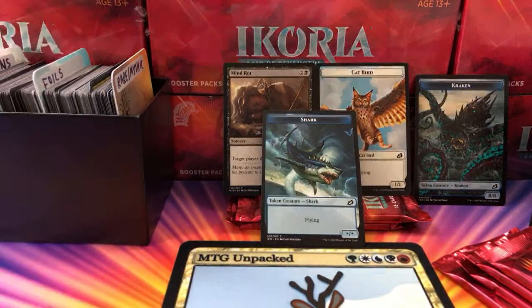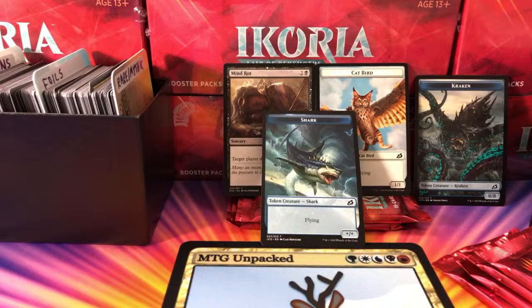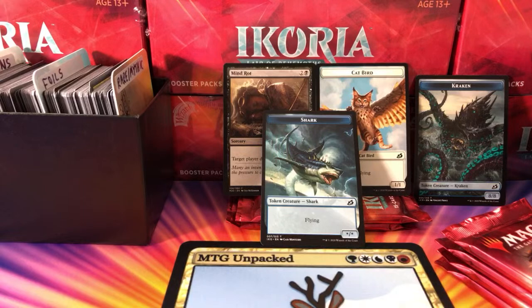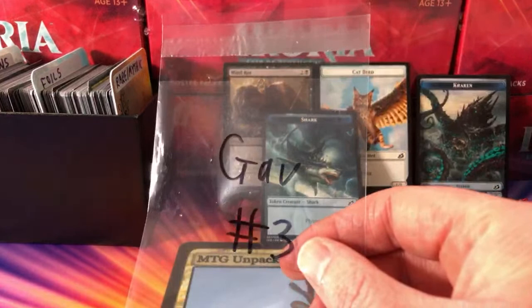Richard Corwin had a weak moment and ordered two sets of the Godzilla lands and is having some remorse. I ordered the Godzilla lands too because I like Godzilla — I figured I'd buy one set and put them in the binder.